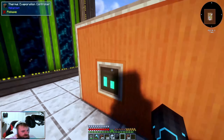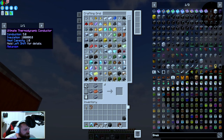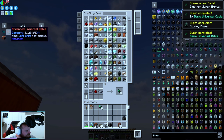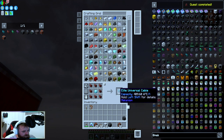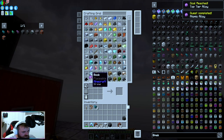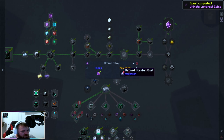It won't do anything yet because we have no connector. We need to make a connector — we're going to go all the way to the ultimate but we need to work our way through them. So this one we're going to make out of the basic materials, then it's the advanced, then the elite, and then we're going to make the atomic one — enriched — and we'll put that in there and make atomic universal cables.